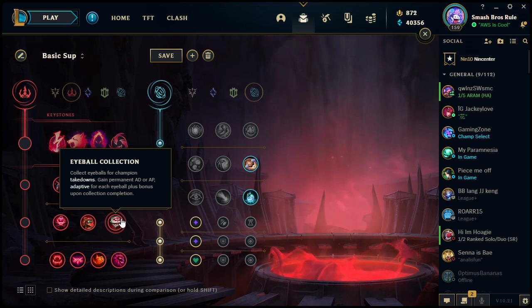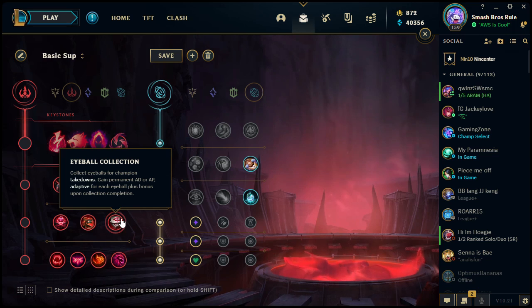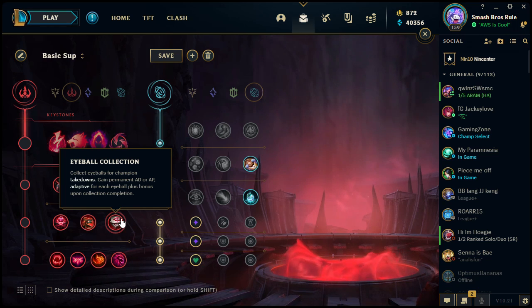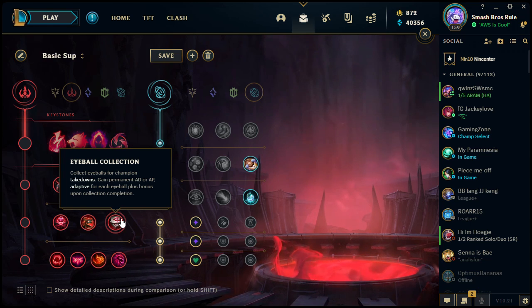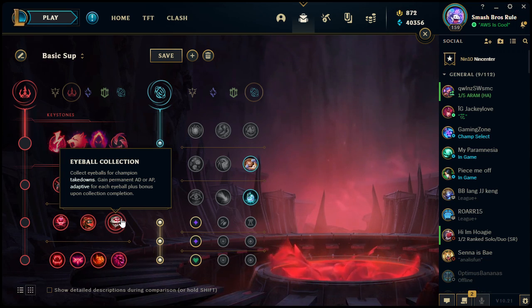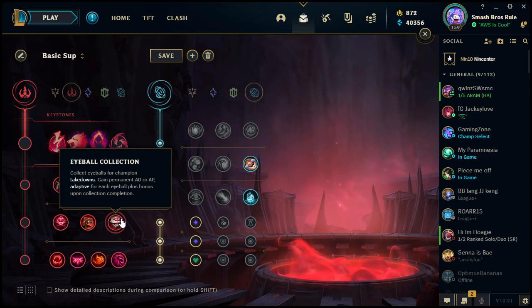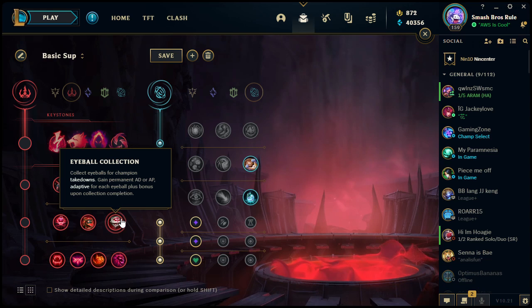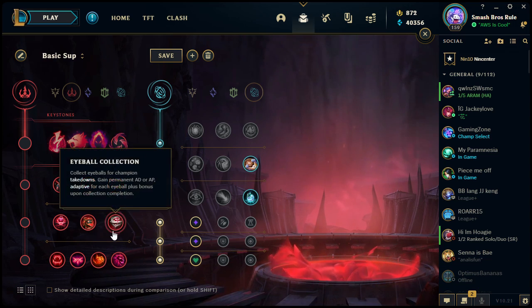Eyeball Collection: collect eyeballs for champion takedowns, granting permanent AD or AP for each eyeball plus a bonus upon completion. This is like a smaller form of Dark Harvest — you don't get as much damage and you also need to get the actual takedown rather than just damaging a low health champion. But it's essentially the same concept where you can continuously stack it and get more and more damage.